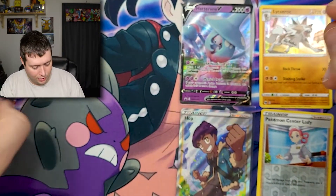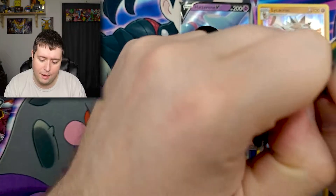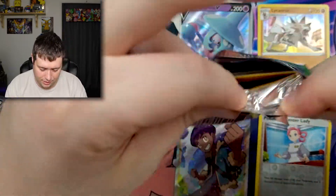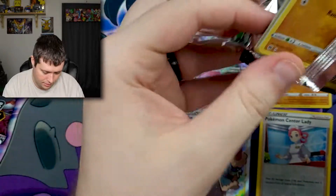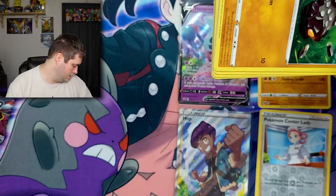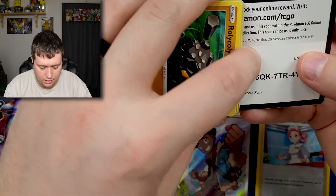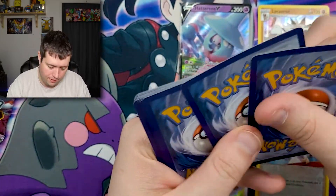Decent pull so far and we've still got two more packs — anything could happen. Two more packs in this Hatterene V-Box. Maybe we'll pull that Charizard.